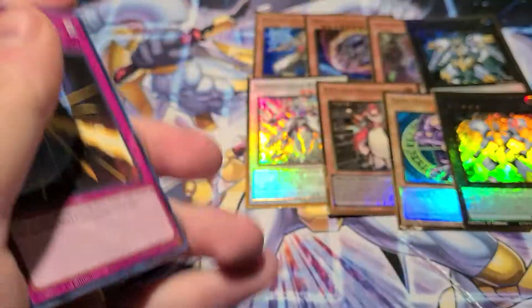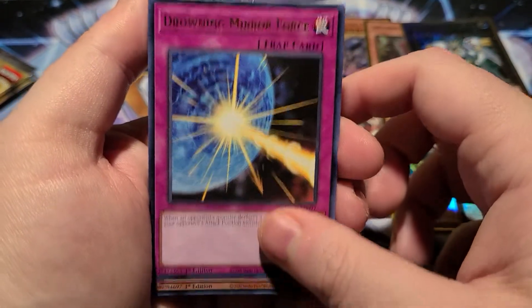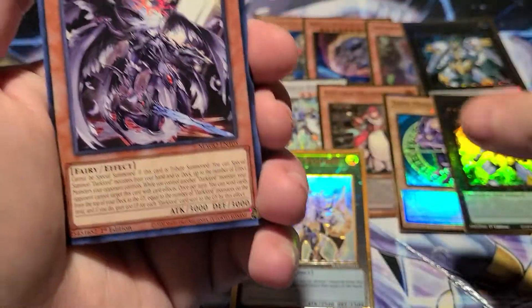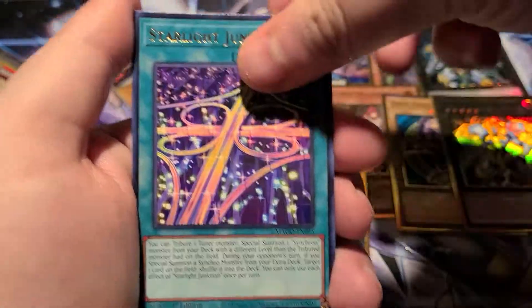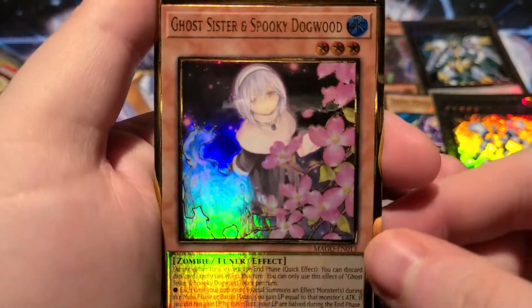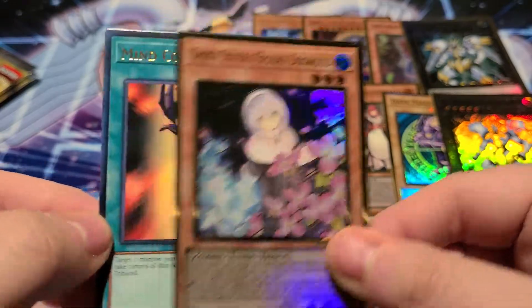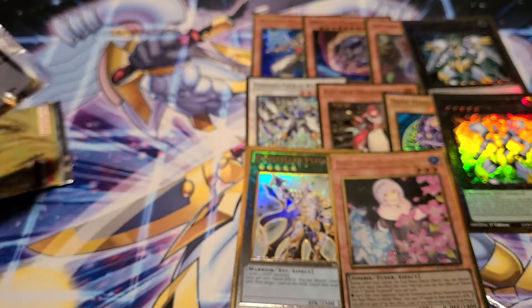Pack number five — we have a Drowning Mirror Force, Flame Buffalo, a Constellar Pleiades, very cool. A Dark Lord Morning Star, a Starlight Junction, and a Ghost Sister and Spooky Dogwood — she's got that look, like she doesn't know what's going on but it's crazy. Followed by a Mind Control. Three packs left.